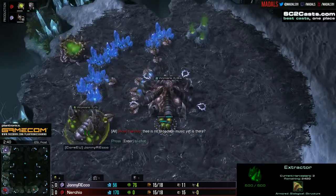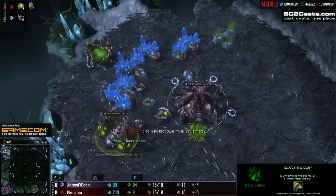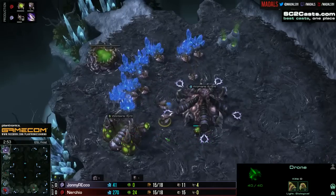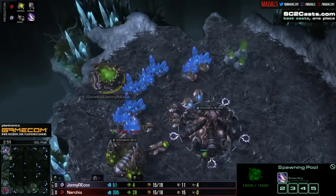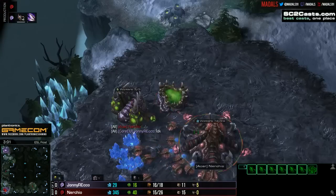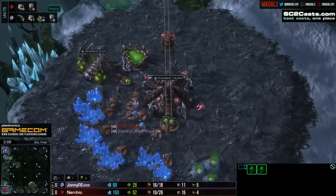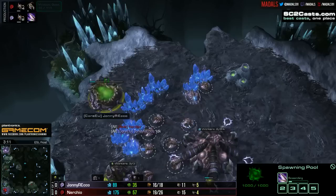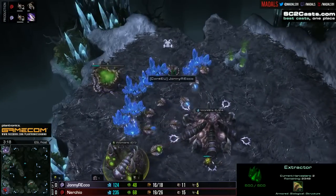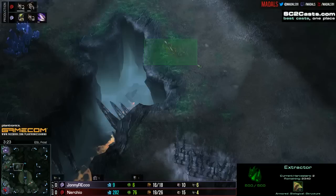Johnny Rico at the moment getting out eight Zerglings. He's also got his gas coming in nicely — he should pull drones out of gas unless he's going to follow this up with Banelings. It looks like he's not pulling yet, starting up speed, and lings are making their way across the map. Nurcio currently getting out just a couple of Zerglings of his own. Rico also about to make a Baneling nest — there we go, Baneling nest coming down, keeping two drones in there for more production.